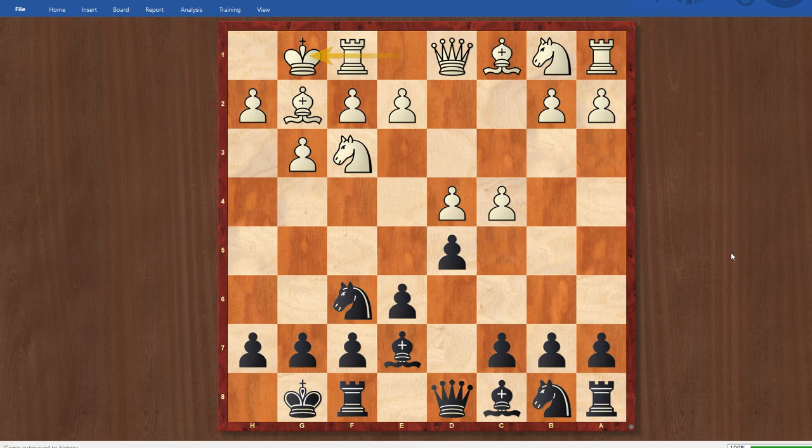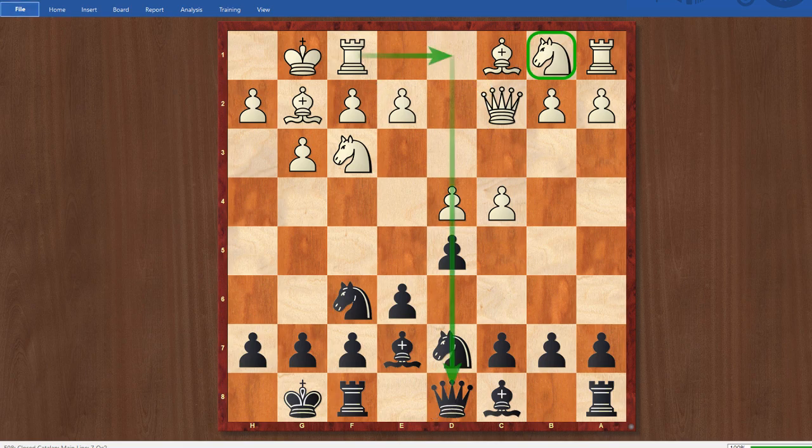After Castles, I played Knight BD7 and opted for the closed structure. White played Queen C2, and this is the move that David played against me all the way back in March of 2019. I think it's quite a decent one and something that's been repeated against me a few times, so I probably should have taken a more serious examination of it. The idea is that you actually delay the placement of the Knight on B1, going Queen C2 and Rook D1, generating early pressure on the D-file and in the center.